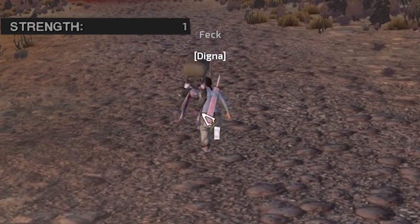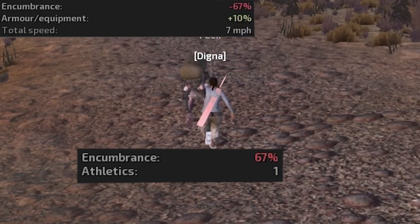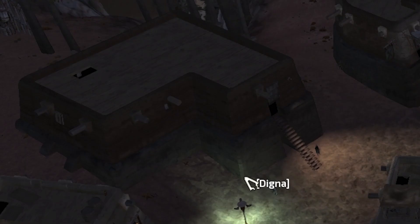Meanwhile Digna, with one strength, is at 67% encumbrance while holding Feck and she's only moving at 7 miles per hour. We're going to buy this house — I don't know why it's called the L house because we're not going to be taking any Ls. It costs 28k. The main reason I'm buying this one over the small shack, which costs 4k, is that the L house is a lot bigger and we can put a lot more improvements inside.